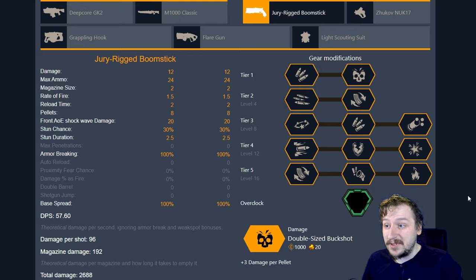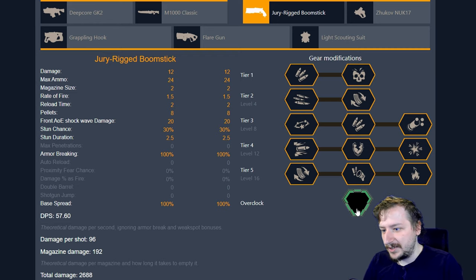Hello everybody, welcome back to the channel. My name is Reepy Ron, and today we're going to be doing another build guide for Deep Rock Galactic. This is going to be for the Jerry Rig Boomstick for Scout, going over all the overclocks and the builds that I use with them. Keep in mind that these are just my opinions and the builds that I use, not necessarily the most well-optimized. So let's begin with the clean overclocks.